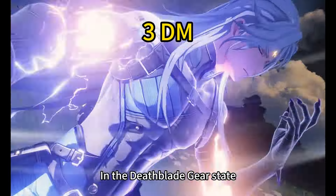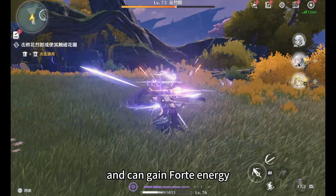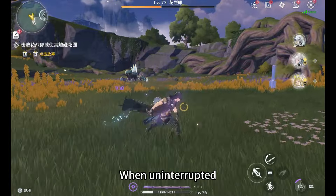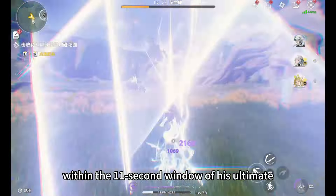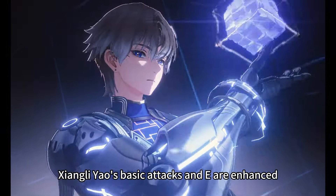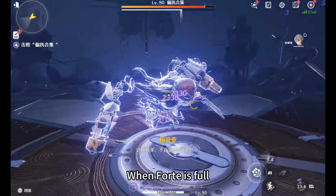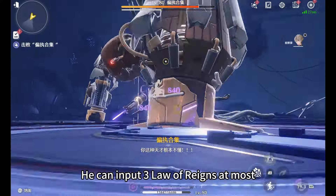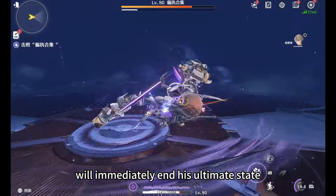In the Deathblade gear state, Kalkuro's Basic Attacks are enhanced and can gain Fort energy. When Fort is full, he can release a nuke called Death Messenger. When uninterrupted, he can land 3 Death Messengers within the 11-second window of his Ultimate. In the Intuition state, Xiangliyao's Basic Attacks and E are enhanced, both recovering Fort energy. When Fort is full, he can cast a nuke called Law of Reigns. He can input 3 Law of Reigns at most, as casting the third one will immediately end his Ultimate State.